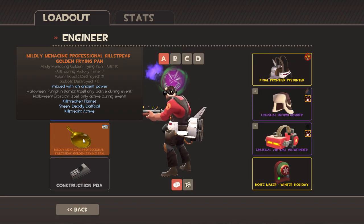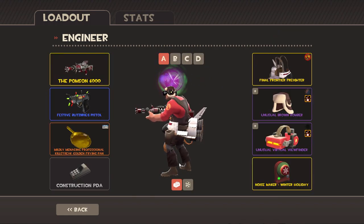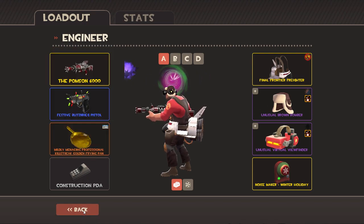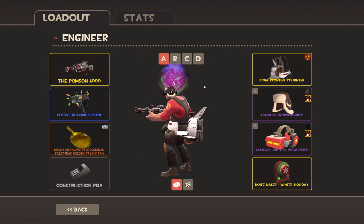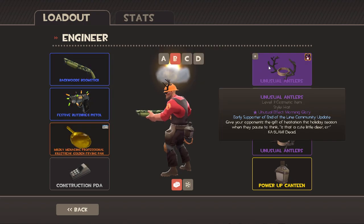Civic Duty is a good one. The Pompson's a good gun, and it's probably going to fit more thematically with the shuttle because it's sort of more of a space-band type thing. Instead of the wrench we've actually got the pan, which can fulfill the same options as a wrench.